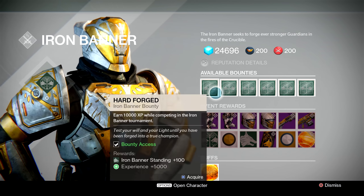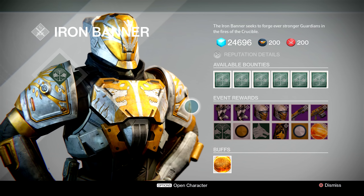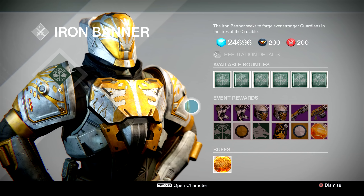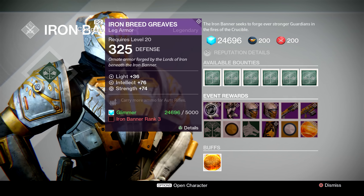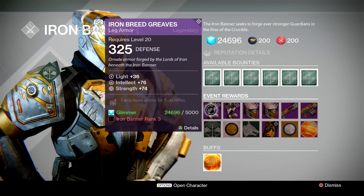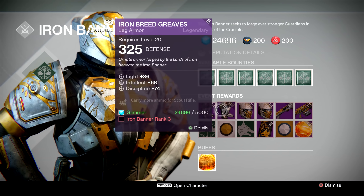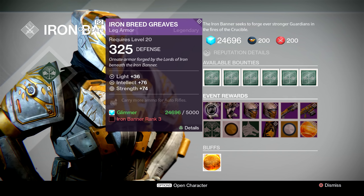I'm not going to bother covering the bounties since those are the same every single time the tournament comes around. Hopefully when the Taken King comes out we'll get some new bounties in the Iron Banner. We will be very quickly taking a look at the items he's got for sale — this week he's offering the Iron Banner boots and the helmet piece. You can pick these up, but I honestly wouldn't recommend it. With the Taken King being so close to release, this legendary gear is going to be made obsolete very soon.